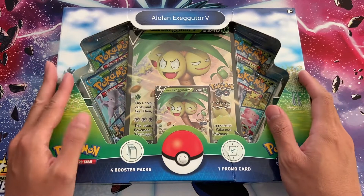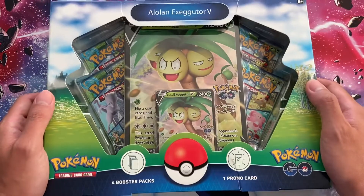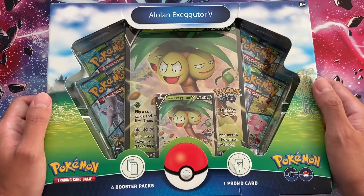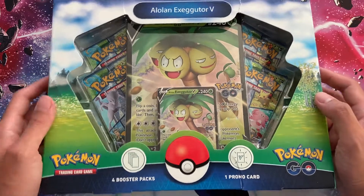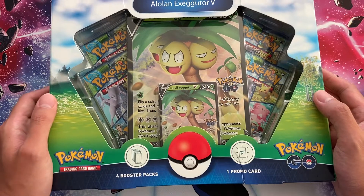Hey guys, what is going on? It's Jeffrey here, welcome back to the channel. In this video we are going to be opening some more Pokémon Go. I know I said I wouldn't open any more Pokémon Go in one of my previous videos, but they keep releasing products so I'm being tempted. Not going to go crazy — it's just one box. It's the Alolan Exeggutor V collection box.